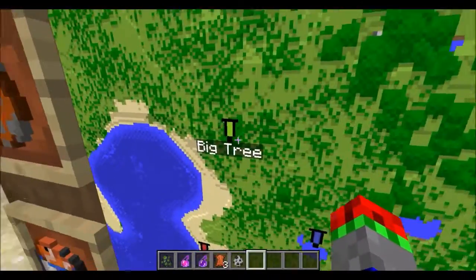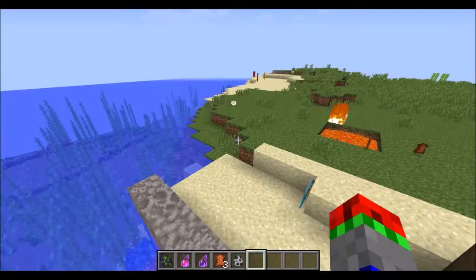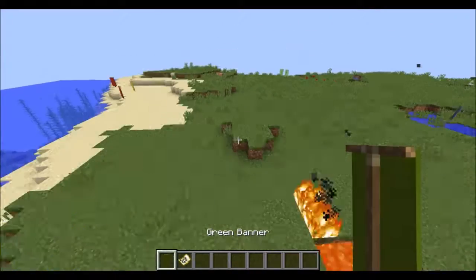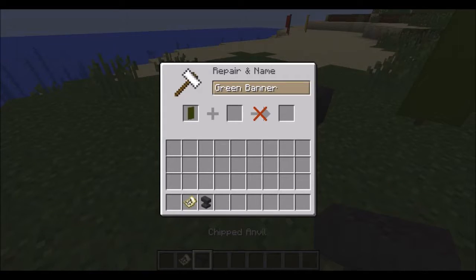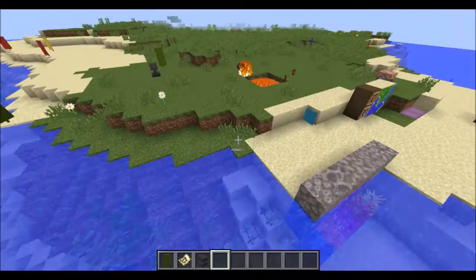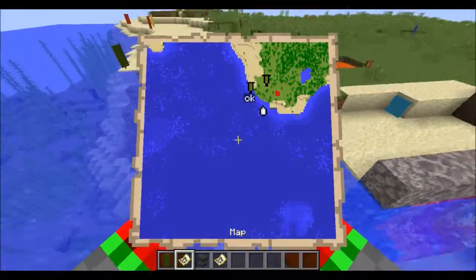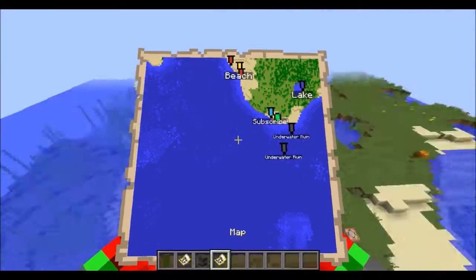There are now markers on maps. There's a big tree, a big lake, a lake, a beach — I've marked all the underwater ruins. If you want to add something to your map, all you need to do is get a banner and a map. Open your map, go over to a banner, and if you right-click the banner, it will come up as a marker. You can also get an anvil and rename it — for example 'OK' — then place it down and right-click it, and it'll say OK on the map. Different maps won't show the same markers, so you can have different maps for different people giving them different markers. This will be great for map making.